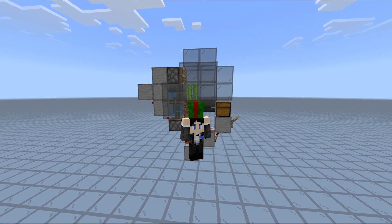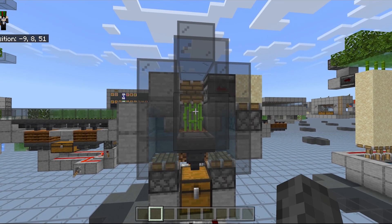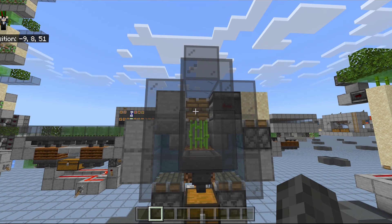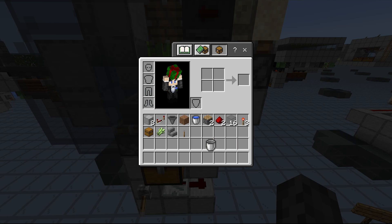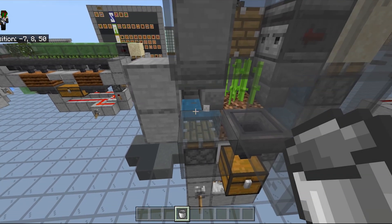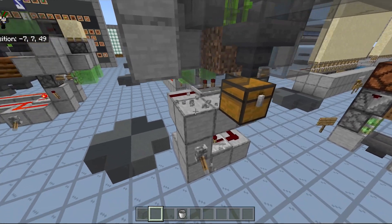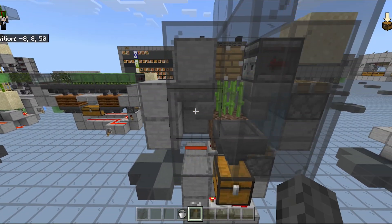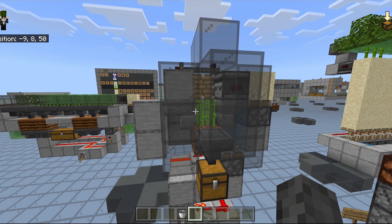I did slightly improve it over what I had previously. Now if you did build my 1.13 zero-tick sugar cane farm design before, this design will still work but will need slight modifications. You're just going to want to get a bucket and remove the water on either side, and you can also remove that piston. Just make sure there are no two water sources, and that is why this design will still work — but I still recommend building the new one which I'm going to show you now.